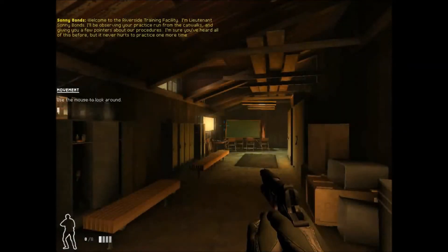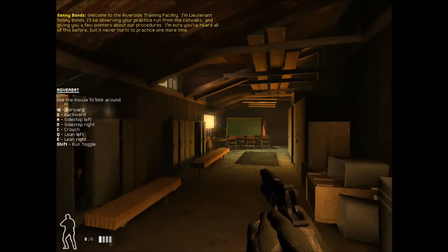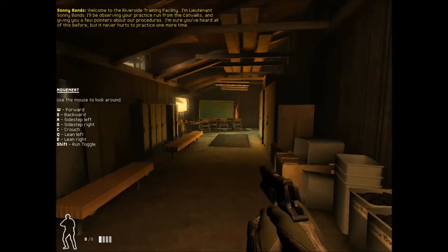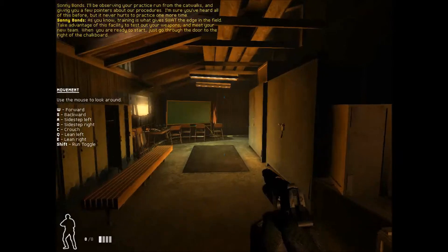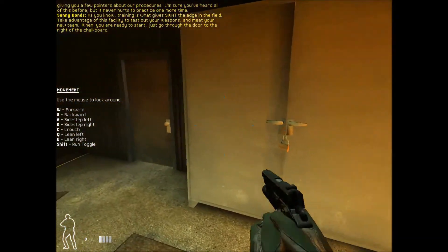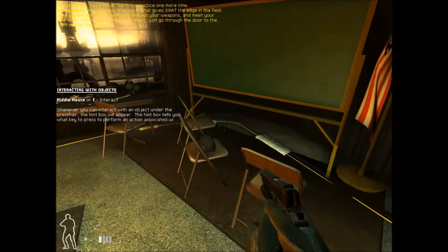Welcome to the Riverside Training Facility. I'm Lieutenant Sonny Bonds. I'll be observing your practice run from the catwalks and giving you a few pointers about our procedures. I'm sure you've heard all of this before, but it never hurts to practice one more time. Training is what gives SWAT the edge in the field. Take advantage of this facility to test out your weapons and meet your new team. When you're ready to start, just go through the door to the right of the chalkboard.